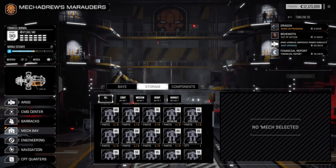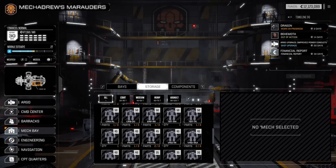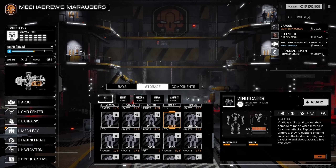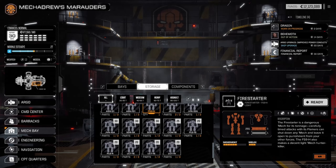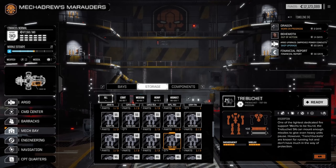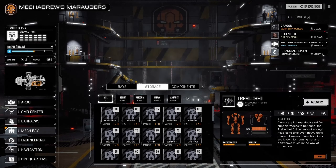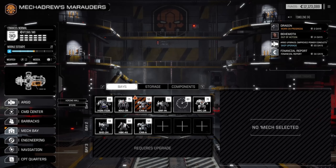Let's look at our storage — how many completed mechs do we have? We've got a Blackjack, Vindicator, Fire Starter, Trebuchet, Griffin, and Shadow Hawk 2D. We can go for a Battlemaster, Stalker, Awesome, Zeus, Cataphract 1X, Warhammer, or Catapult — we've got all kinds of little bits of heavies but no completed ones.